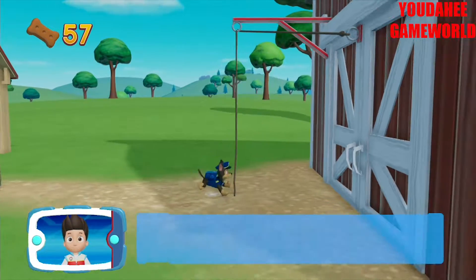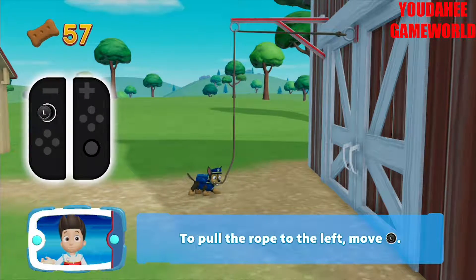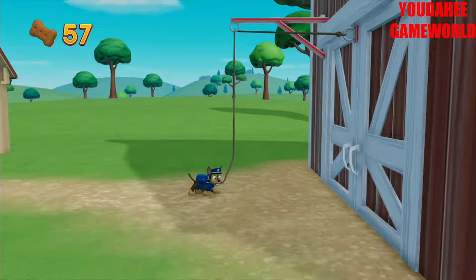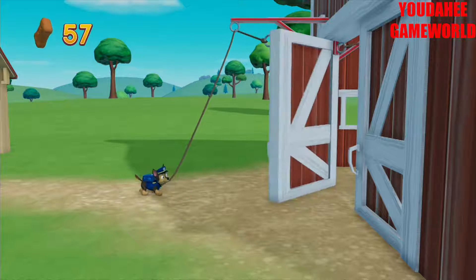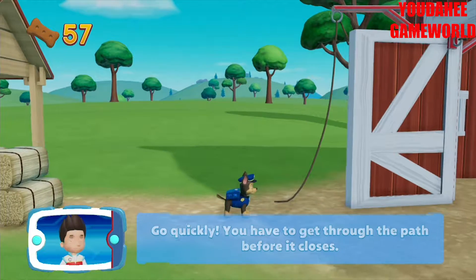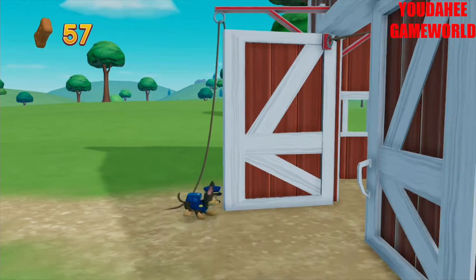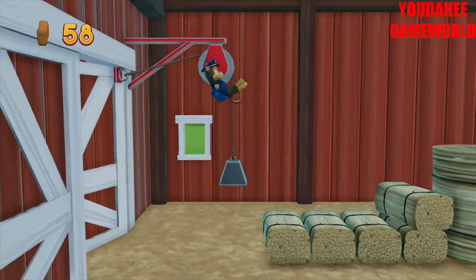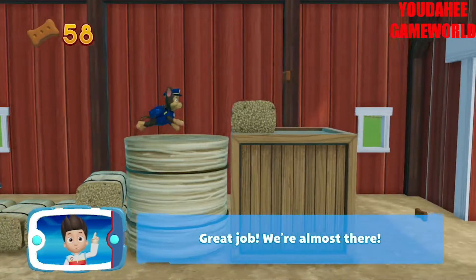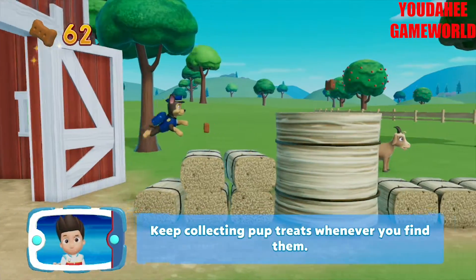Once you have grabbed the rope, move to the left to pull it. To pull the rope to the left, move the left stick. Go quickly — you have to get through the path before it closes. Great job. We're almost there. Keep collecting pup treats whenever you find them.